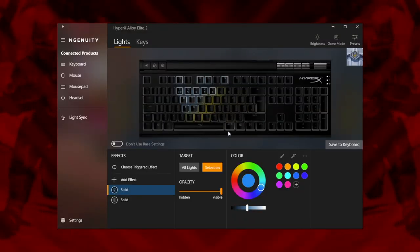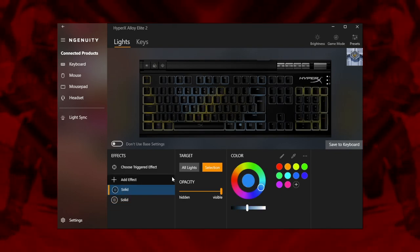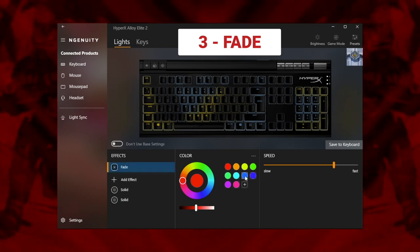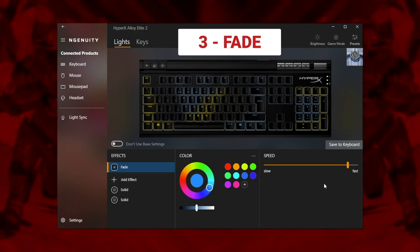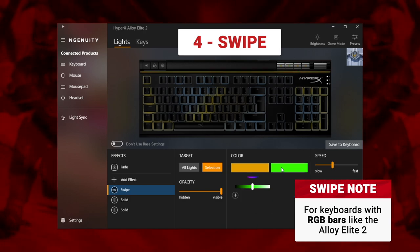Newcastle's shield emblem also includes bars to either side, so let's extend both the yellow and blue colours to cover the keys either side of the spacebar, and then run up the edges of the main board. To save that numpad from resting empty, we've also daubed the numbers in blue before ringing them in yellow. For this design, we've also activated a triggered effect of a rapid blue fade. That'll light up those WASD keys that you'll be hammering throughout every match. And if you've got an Alloy Elite 2 or another keyboard with an RGB bar, that blue and yellow swipe effect we made previously is a perfect finishing touch.